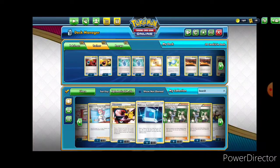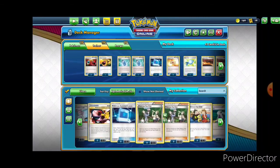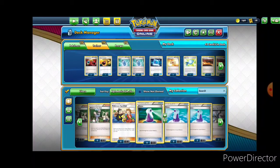Pokemon Communication — I think in this instance it would be a good idea to run three copies of it, because you can take something that you don't need in your hand like a basic and go get an evolved form, or maybe take an evolved form in the early part of the game and go get a basic. Yeah, that's my thought process there.